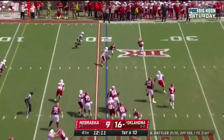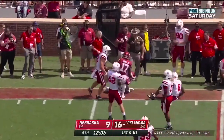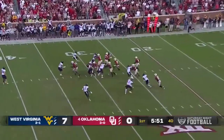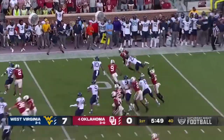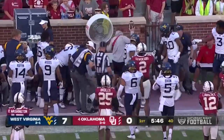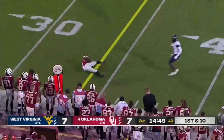They throw it to the far side this time and it's Williams — breaks a tackle, finally upended. Mario Williams, the speedy freshman. Can he get the edge? He does, scoops it out to the 35, plus 15 for a late hit. They fake it to Gray, Rattler on the run, shows his arm strength.